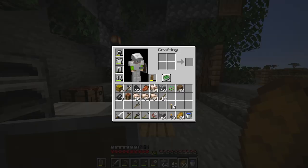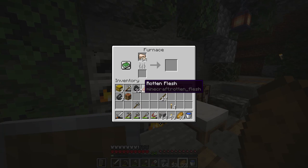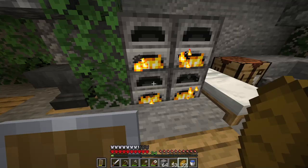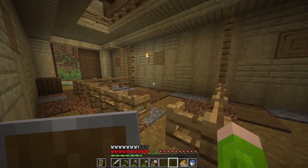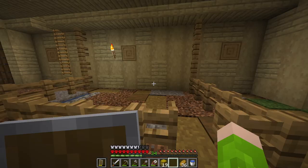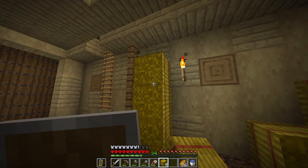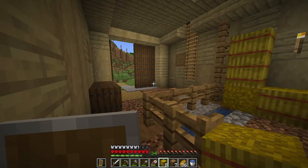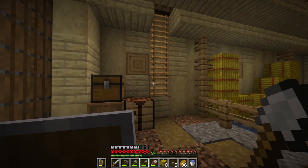We are back from the stony mountains — have a look at this, nearly four stacks of iron, three stacks and 54, and I was only there for about 10 minutes and I didn't even get all of it. Amazing how much iron is up there. I'm just gonna wait for that to smelt and then we can get on with the build. We've got ourselves some trip wire hooks, chains, lanterns, barrels, chests, hay bales and a couple of other random bits. First thing I want to do is just try and make this area look a bit more like a horse would be in here.